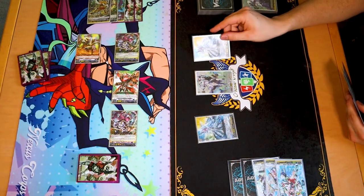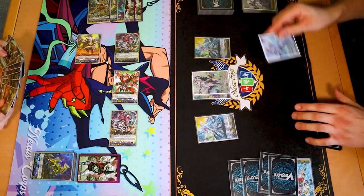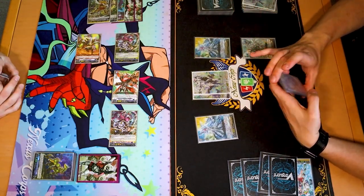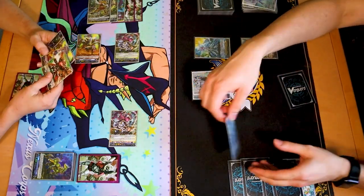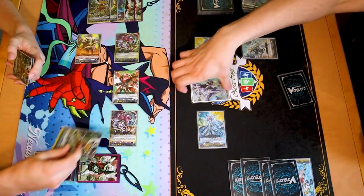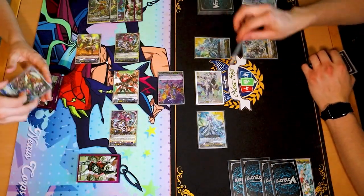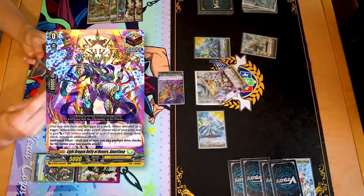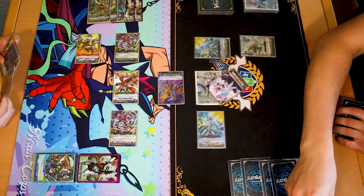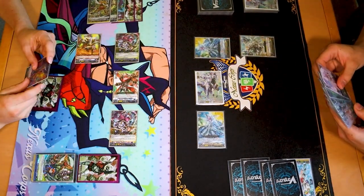Stand and draw. Call, skill, counterblast 2, soulblast 1. Call, draw 2 — that does not help me at all. This kind of sucks. Battle phase. 20 to vanguard. Guard that for 33. 15 to vanguard — I'm going to PG your vanguard. Nothing. Oh no! Let's go! I will give power here. Draw. Now all my rear guards get twin drive. Fuck.